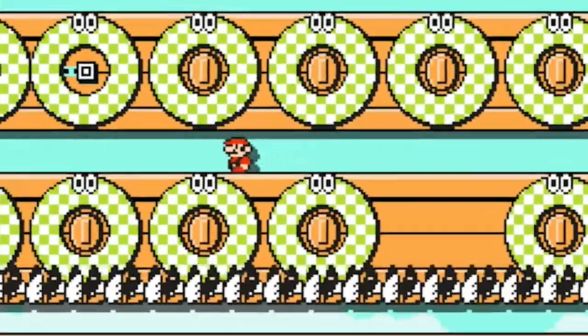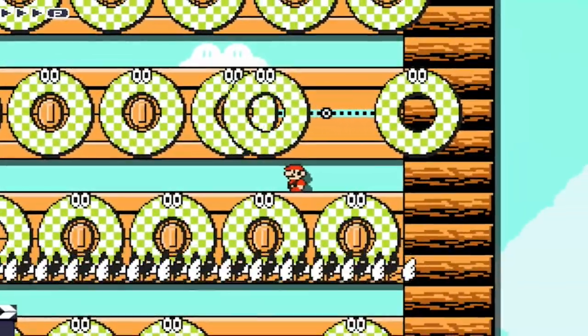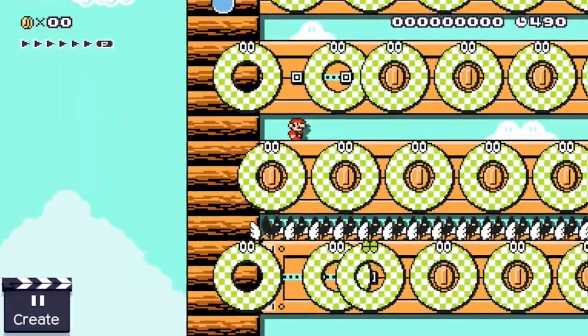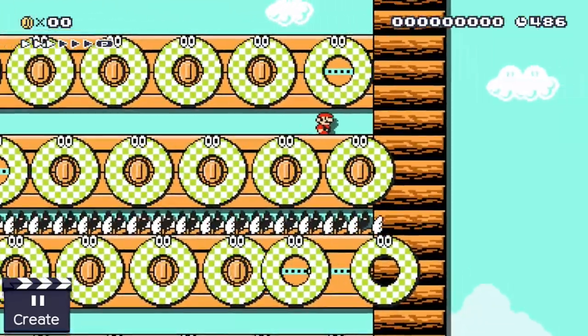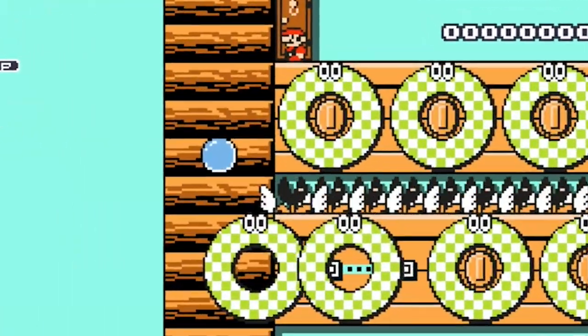I proudly present to you the Tower of the Flying Munchers. Here munchers take over each floor of the tower step by step — Mario's only chance of escaping is to climb faster upwards than the munchers do. Hooray!